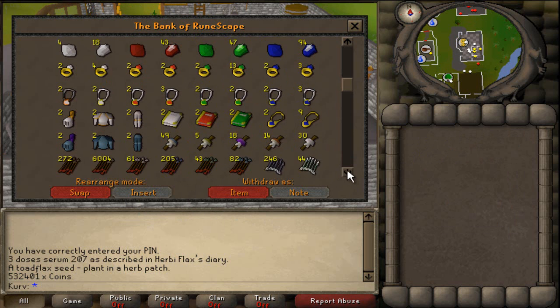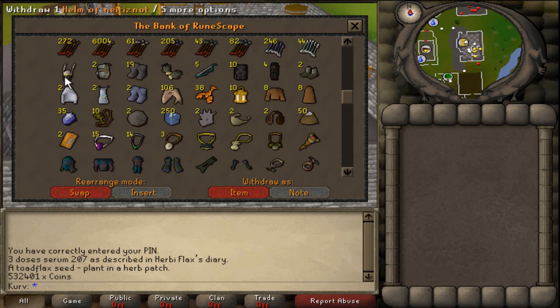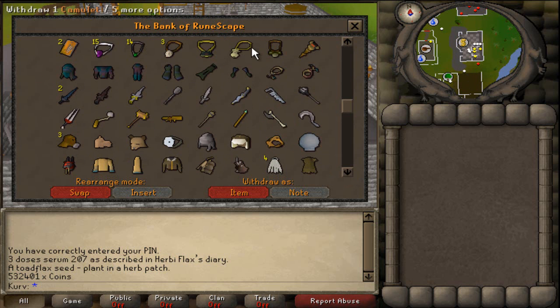The next area is just a bunch of gear. All of my arrows and bolts that I'd be using. I have to get a placeholder for a nezzy and my barrows gloves, which I'll go buy after this video. You can see I have placeholders for all this stuff, and a bunch of slayer gear.